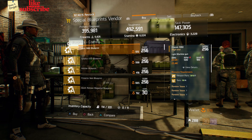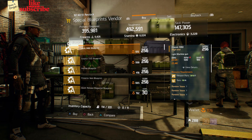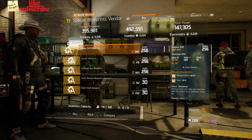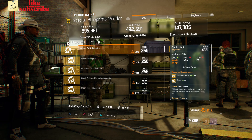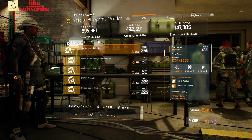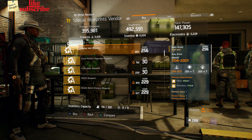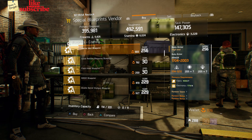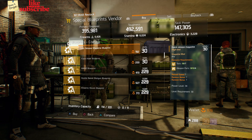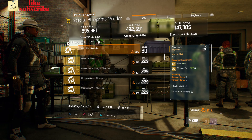For our next gear items, we're still at Camp Clinton. Head over to the Special Blueprints Vendor. Here we got a Classic M60 Blueprint with a gear score of 256. We also got a Surplus SVD Blueprint with a gear score of 256. We also got a Holster Blueprint with a gear score of 256. We also got a Firearms Vest Blueprint with a gear score of 256. Also here we got a Quick Release Magazine Blueprint with a power level 34. We also got a Flash Hider Blueprint with a power level 34.